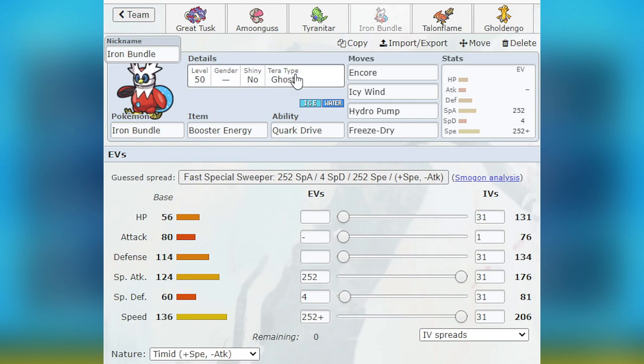Tera Ghost for dodging Fake Outs — that came in use, actually not with Iron Bundle specifically, but the Terastallize did come in handy because it allowed me to avoid Extreme Speeds that would have taken it out from either Dragonite or Arcanine. Definitely happy about that. The speed just helped with speed control, especially in Tailwind — in Tailwind this thing was incredibly fast. Good Pokémon, Iron Bundle — appreciate you.